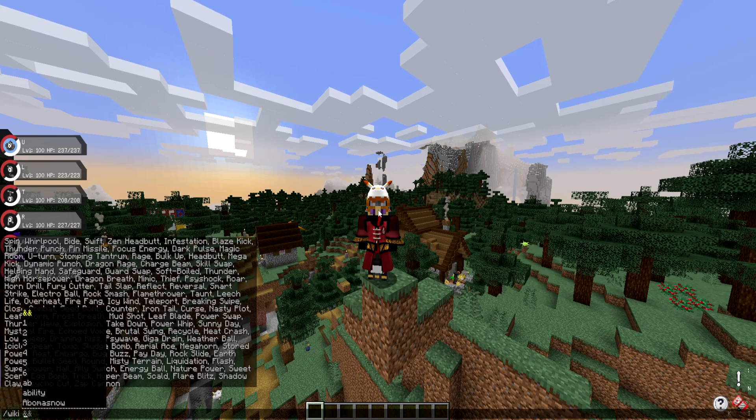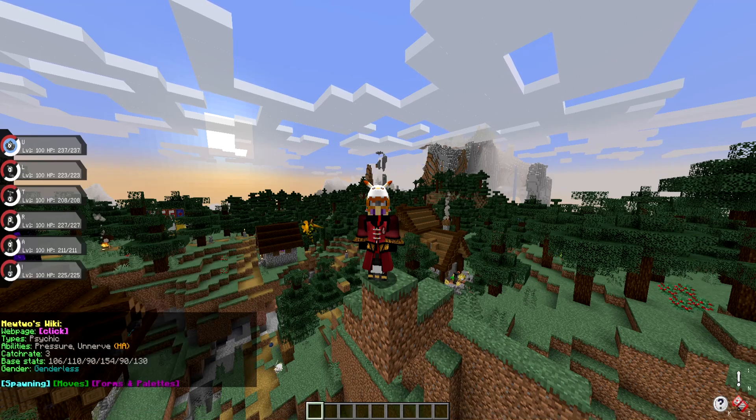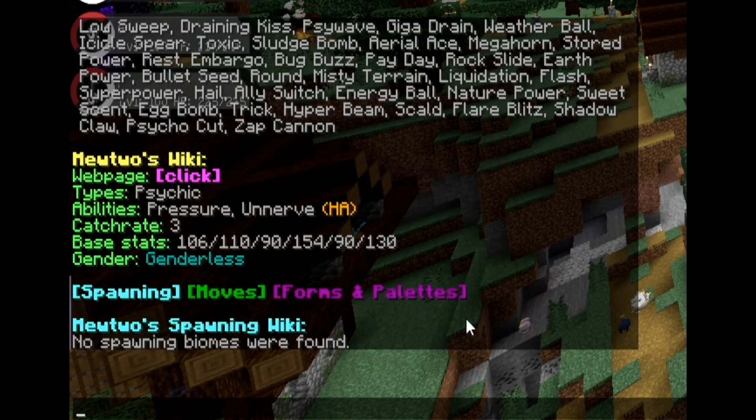Now I will test it with something that cannot spawn in the world, like Mewtwo. So if I do Mewtwo and hit enter, you will see it still gives you the information that you need. However, if I click spawning, it says no spawning biomes were found. So if you get a message like that, it means this Pokemon does not currently spawn in the world naturally — you are going to need to acquire it by any other means.